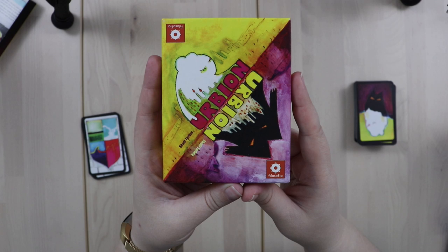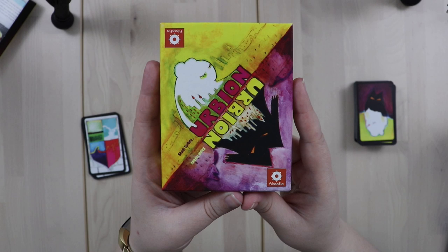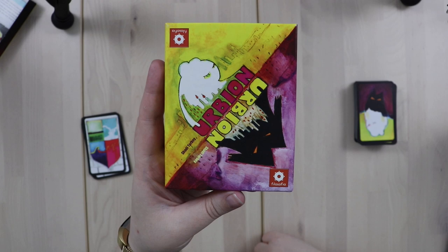Hey gamers, this is Liz Davidson from Beyond Solitaire, and today I'm going to show you how to solo Urbion, which is the out-of-print game in the Oniverse series by Shadi Torbay. Urbion is a game that's all about balance, so we're going to be trying to get equal numbers of good and bad dreams on each side of various city cards so that we can balance the cities, claim them as points, and see if we can get them all before we run out of cards.